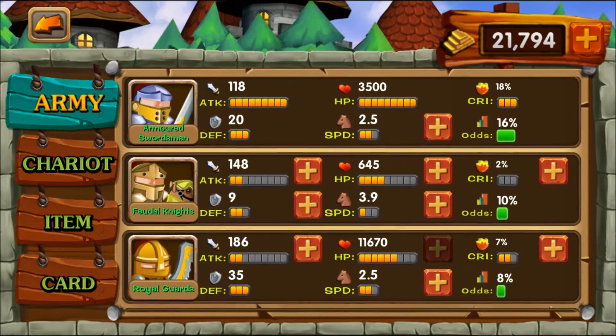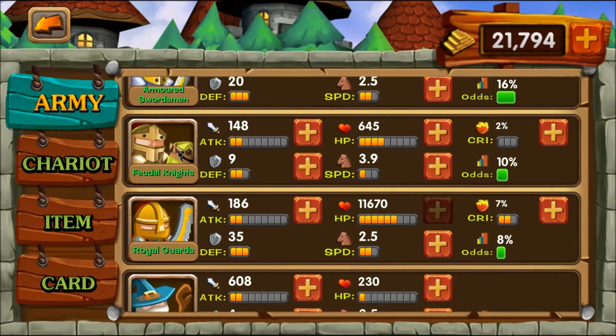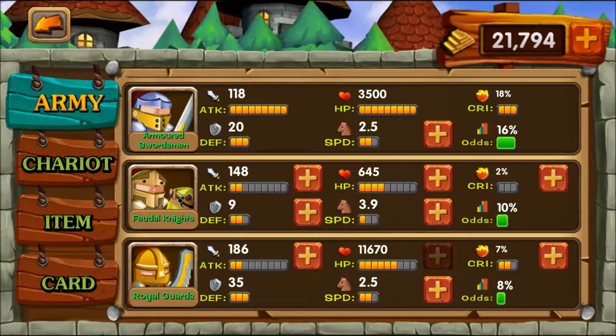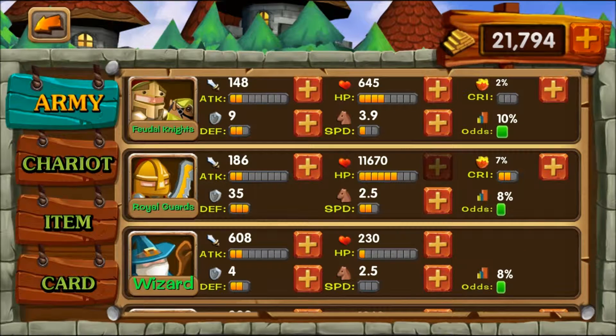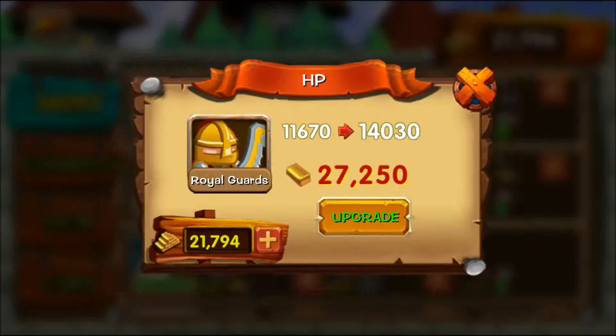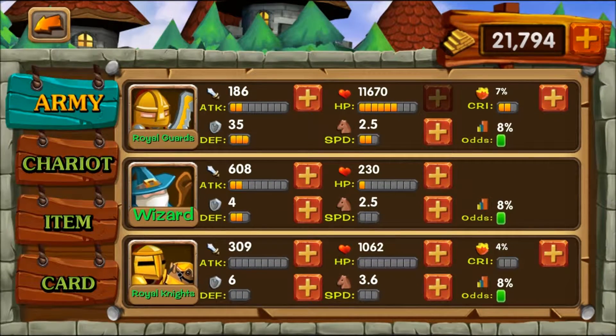Later in the game the wizards appear, and you also get the royal guards. Unfortunately I didn't know they were coming and had already put all my resources into defense and HP for the armored swordsmen. If I'd known the royal guards were coming I might have waited. Still, they are pretty expensive, and by the time the royal knights come along you're pretty much late in the game anyway.